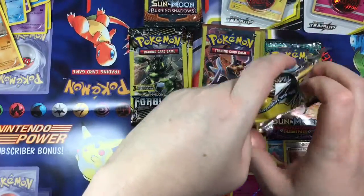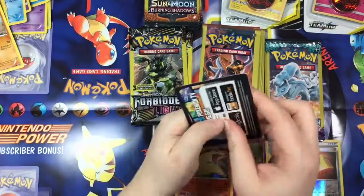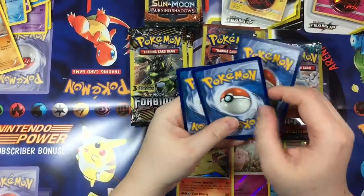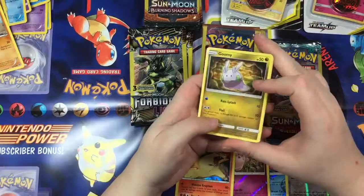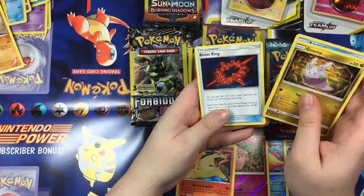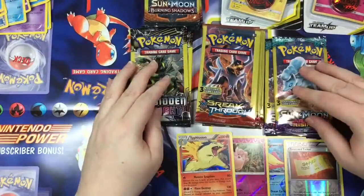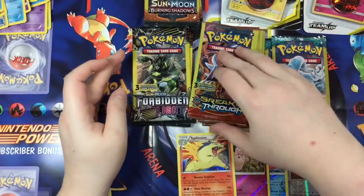Cards are there at the bottom — you can grab this and kind of pull it open. So I'm going to start doing that — tap them down to the bottom if they're stuck in the middle. This is from a Forbidden Light. Let's see what we've got — a Gloom and an Amaura, that's cute, and a Beast Ring non-holographic. There you go.